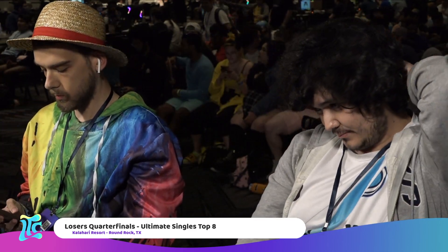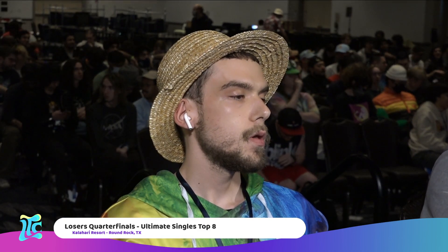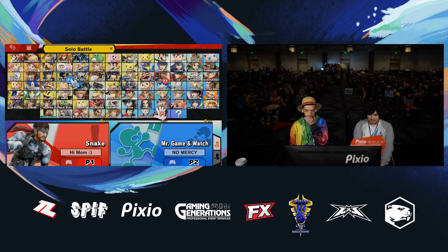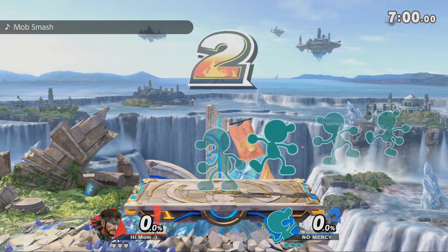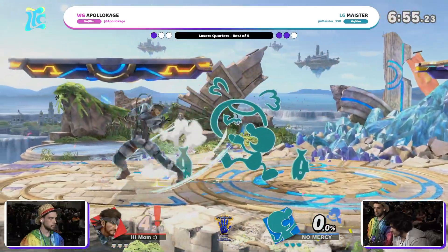You really have to use that B-reverse sparingly as Snake in this matchup — not only do you give access to bucket, but you give opportunity for that up air to detonate and send you sky high. The up air is not particularly deadly on its own; it's just the percent it builds and the situations it continues to place you in that becomes so terrifying. Apollokage is going to have to dig deep. Kraut wants to ask if he can get much higher — that's apparently a One Piece reference. One Piece is pretty good — it's crazy good this week.